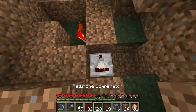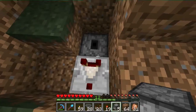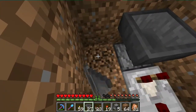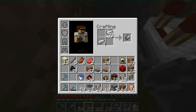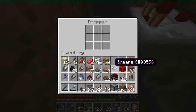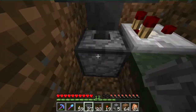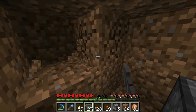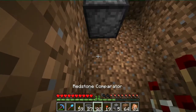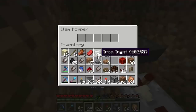So to do that, we place a comparator that comes out of a hopper that points down into a dropper directly below it, just like that. In that dropper we place a non-stackable item, and it's worked out best to have three stackable items and one non-stackable item in that setup. Then over here, we just make a simple two-hopper clock that goes directly into there, and throw an item in.